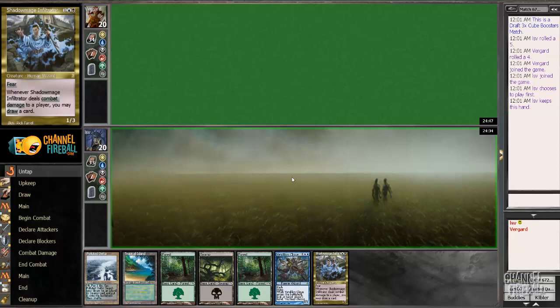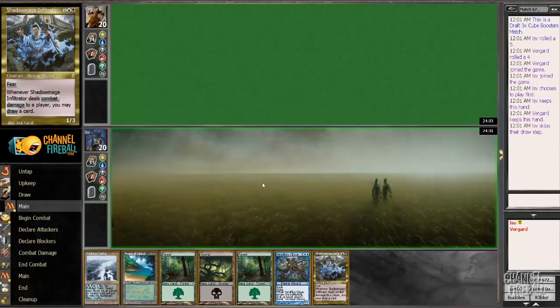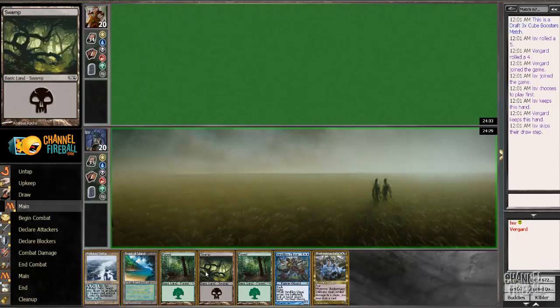But if I'm playing against a color combination like white-green or something where they don't have too many answers to Shadow Mage, I'd rather just run that out first. I'll lead with Swamp.